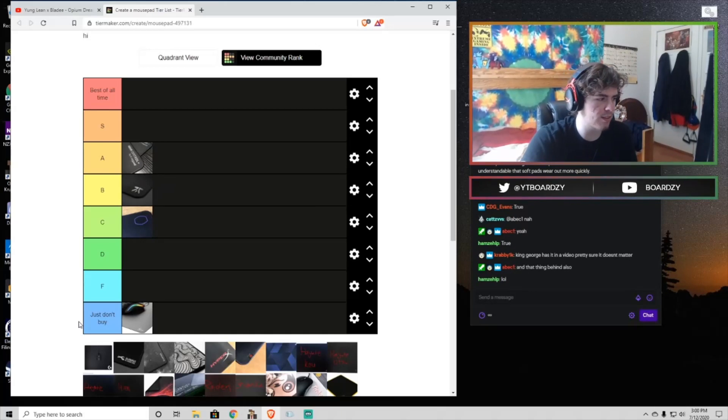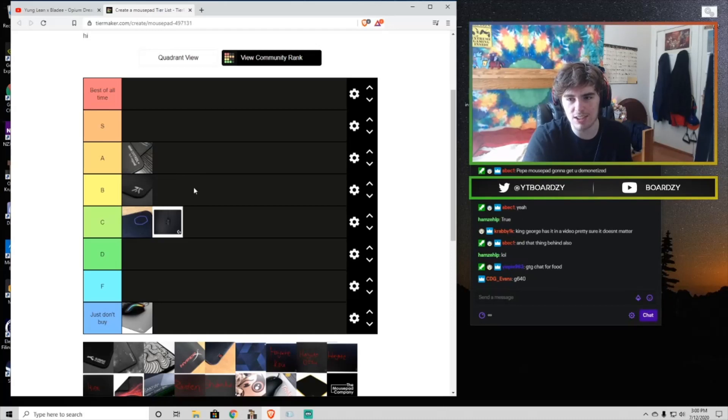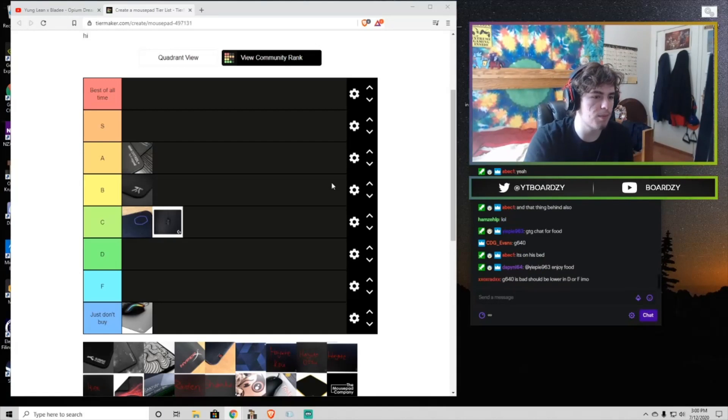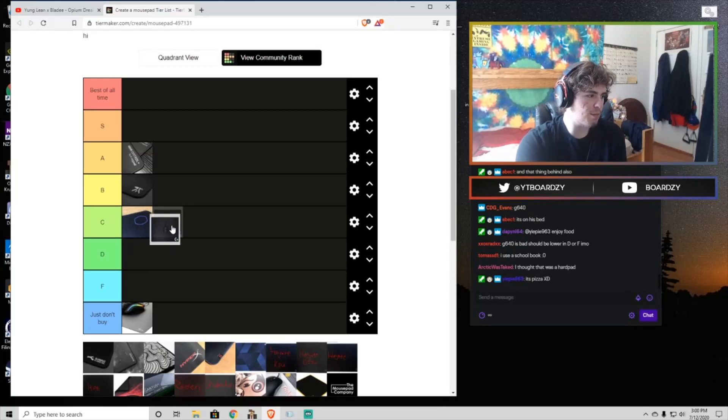Now we have one of the Logitech cloth pads — the G640 — we're gonna put it in the C tier. It's just a piece of cloth that's affected by humidity and doesn't have stitched edges. Why anybody would put this in contention as one of the best pads is beyond me.